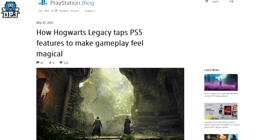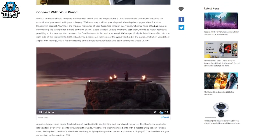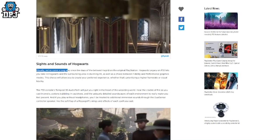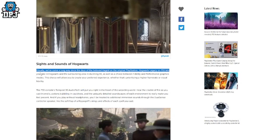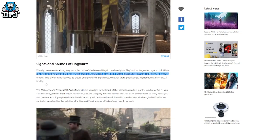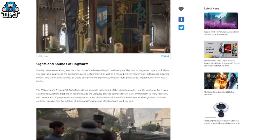After a bit more research, I have found a legit source on the PlayStation Blog website at blog.playstation.com. This post is by none other than Chandler Wood, the Community Manager of Warner Bros Games Avalanche — the guy you have seen in the Hogwarts Legacy gameplay reveals. Going through this post, he does confirm under the listing of sights and sounds of Hogwarts: 'Visually, we've come a long way since the days of the beloved Hagrid on the original PlayStation. Hogwarts Legacy on PS5 lets you take in Hogwarts and the surrounding area in stunning 4K, as well as a choice between fidelity and performance graphics modes. The choice will allow you to create your preferred experience, whether that's prioritising a higher frame rate or visual fidelity.'